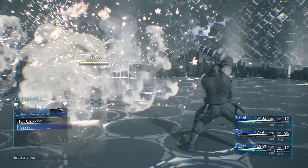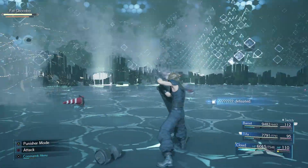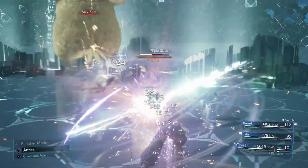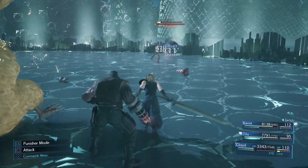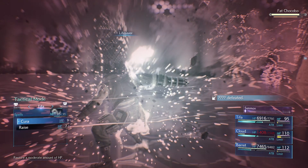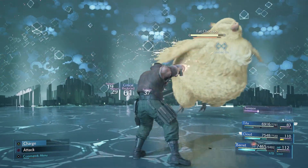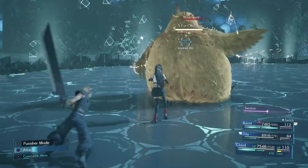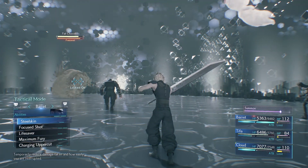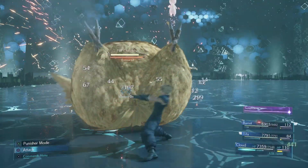Does Barrett have maximum fury? Good. I hate dealing with Tomberries. What is behind me? I need lifesaver up because stuff like that happens. It doesn't really matter to waste MP with Tifa this early on because it'll just come back. The funny thing is I actually like fighting Fat Chocobo.